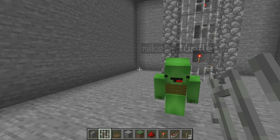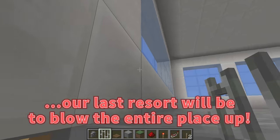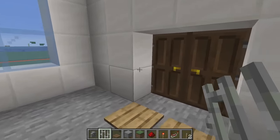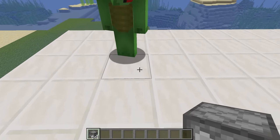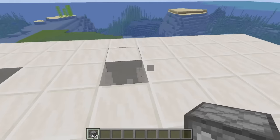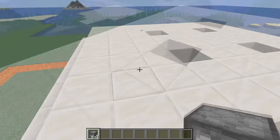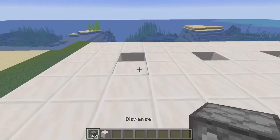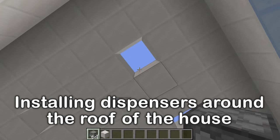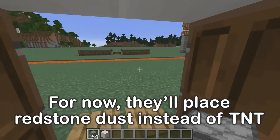Next is number seven — a self-destruct mechanism. Why would we do that? If there are too many zombies for us to handle, or if they're about to take over the house, our last resort will be to blow the entire place up. We'll build it up on the roof. First, we need to spread some dispensers around evenly along the ceiling. It's dangerous to load them with TNT, so for now let's just load them with redstone dust — we can always switch it out later when the zombies come.